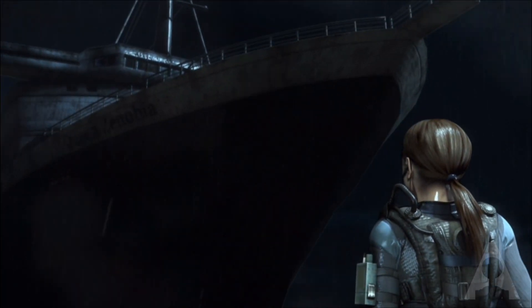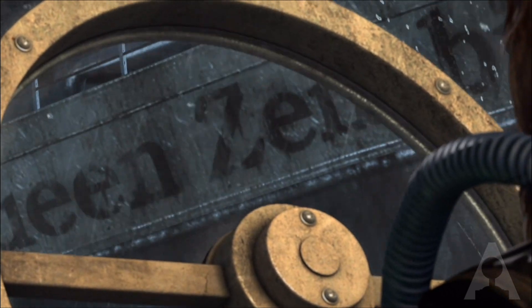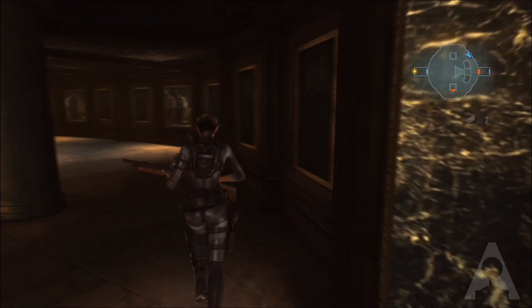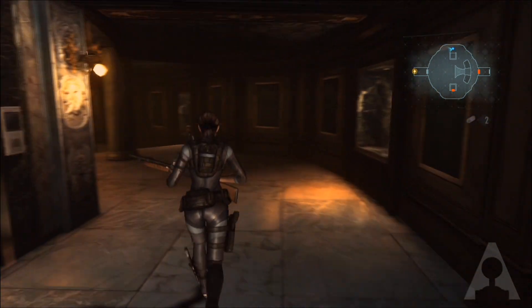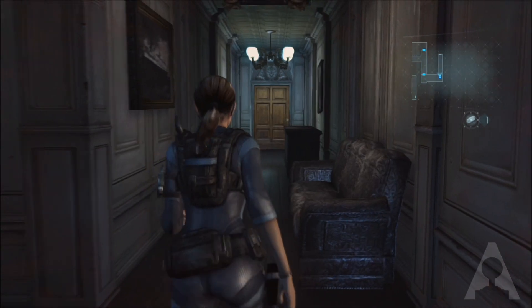The majority of Revelations takes place on the Queen Zenobia, a sprawling luxury cruise liner designed in the 1960s by the famed architect of the Arklay Mansion, George Trevor. The atmosphere is quite similar in most part to that of the Spencer Estate from the original Resident Evil, with its ornate decor and gloomy corridors.